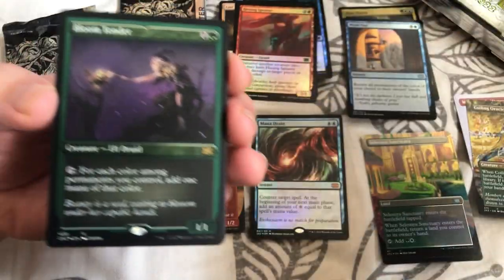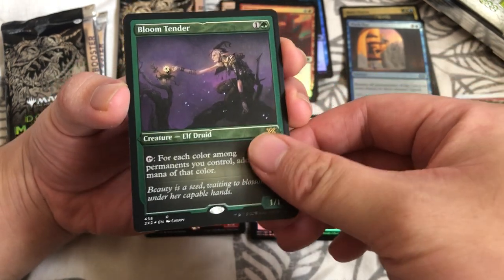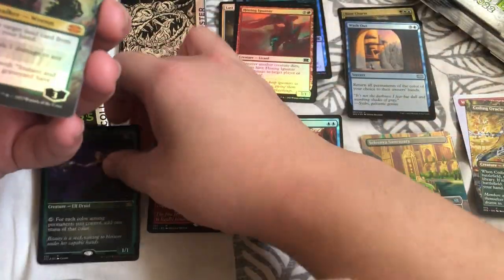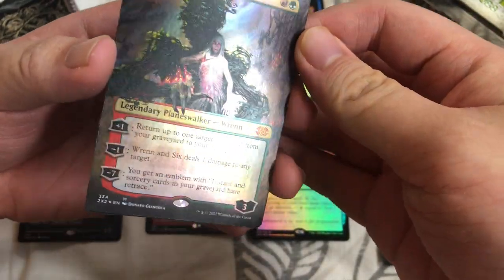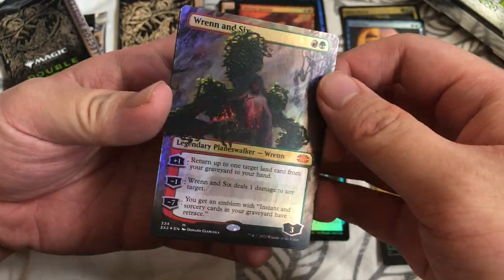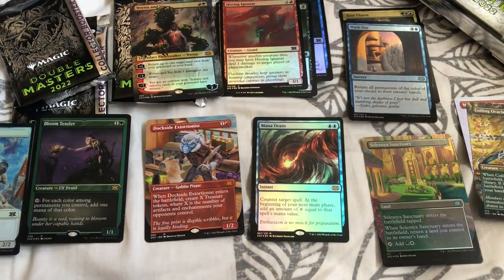Bloom Tender foil — oh my god, exactly what I needed for my deck! Oh holy sh**! What's the EA foil? What's red — oh my god, Rhystic Study EA foil! I'm flipping out! I have to sleeve this straight away! Oh my god, I'm shaking!